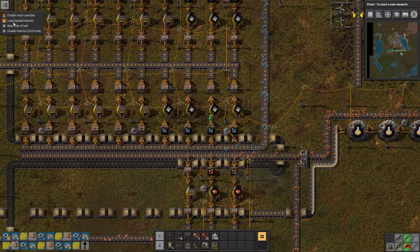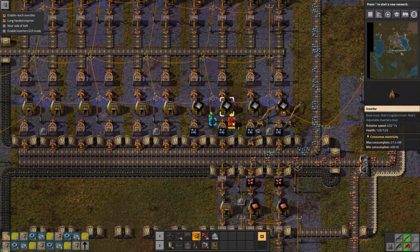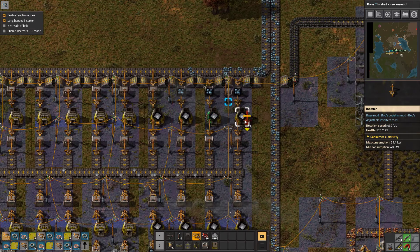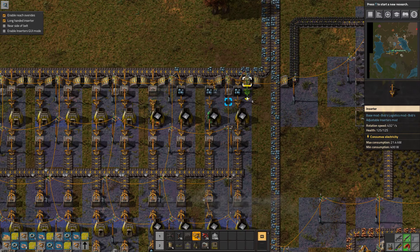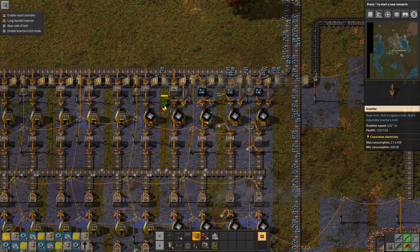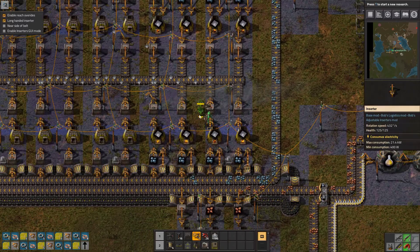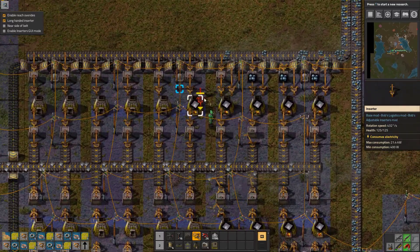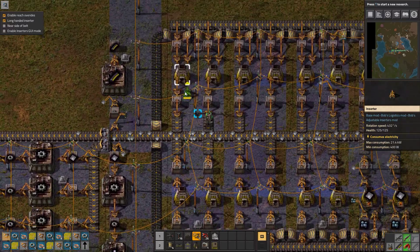I need to change this — able reach override for long-handed inserters. This is where it gets really confusing because they're gonna be the exact same color, which irks me.